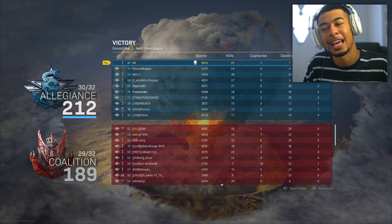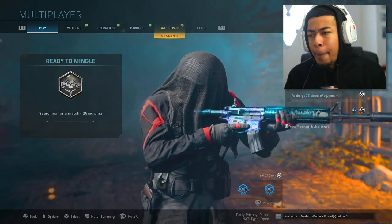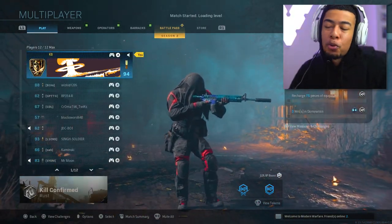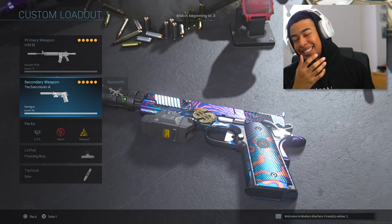They were hunting me trying to get me and it didn't work out. I feel like Rust is a really annoying map to play unless you use a normal weapon - it's just not gonna go well at all, especially when you've got people running around with gold marksman rifles, gold MP5, gold everything. It's just not happening, especially with the akimbo 1911s.